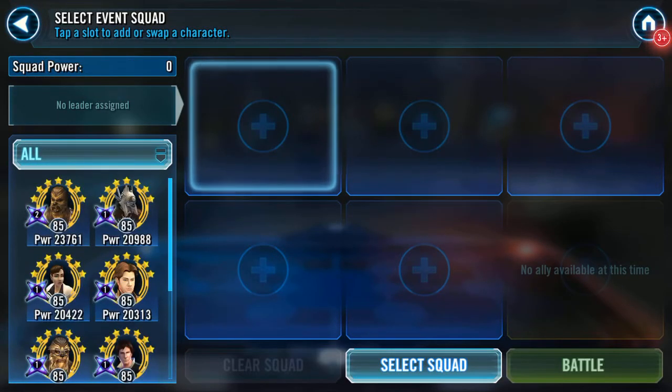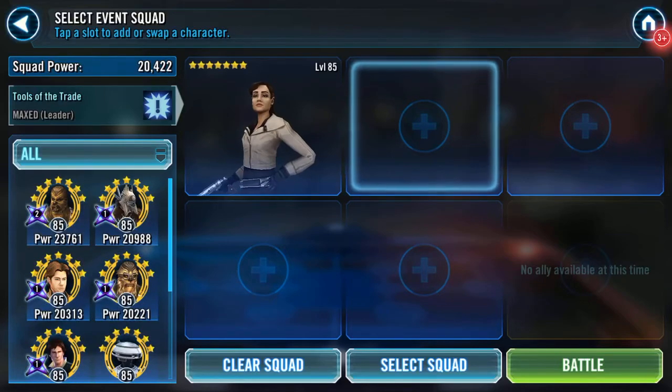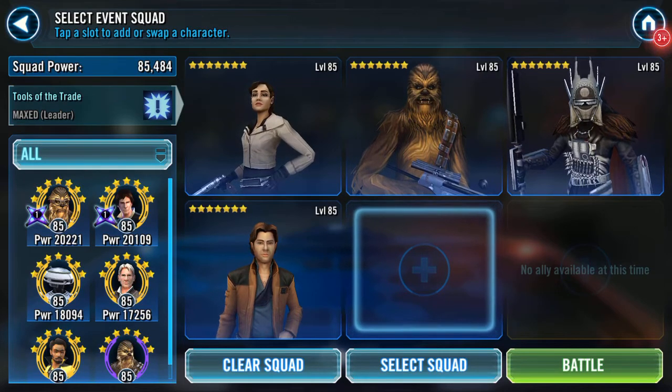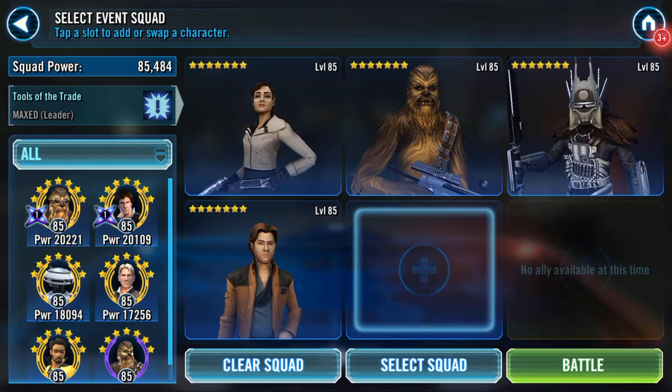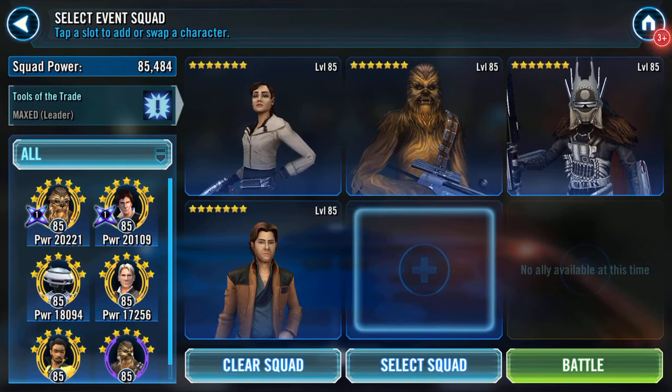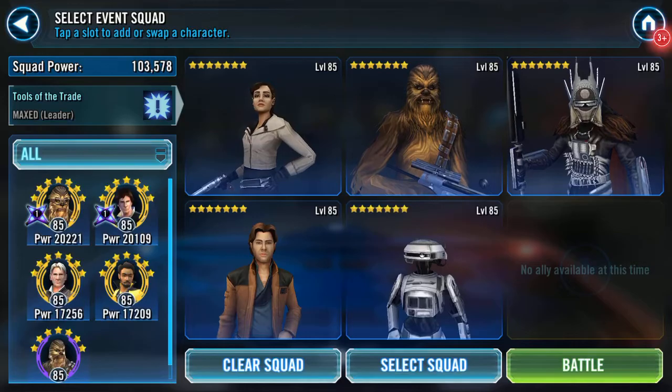It's clear the squad we want — a leader, there is only one. I want Chewy, I want Emfys, or take in Young Han, and L3. They should do it.